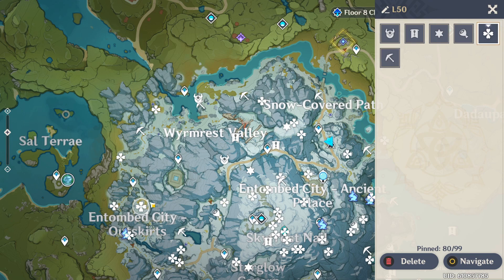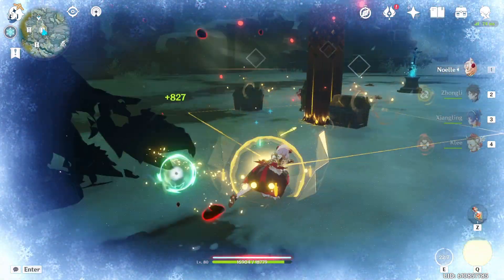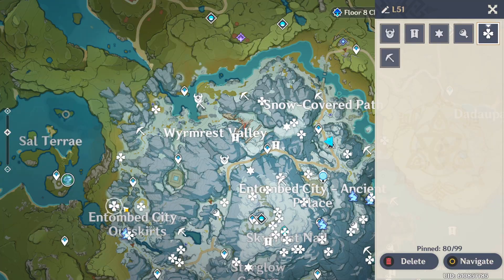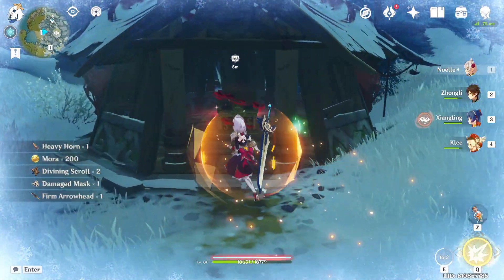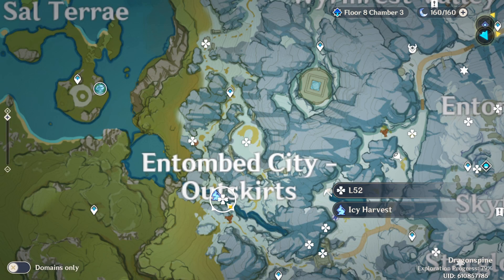Location 50 is in a little alcove — you have to finish the challenge on time and it will reward you with a chest. Location 51 is just to the left of the previous one and it's guarded by a couple of hilly churls. Location 52 is right here below the previous one, at the base of the waterfall, guarded by an icy lava churl — be careful because it's near water and you can get wrecked by it.